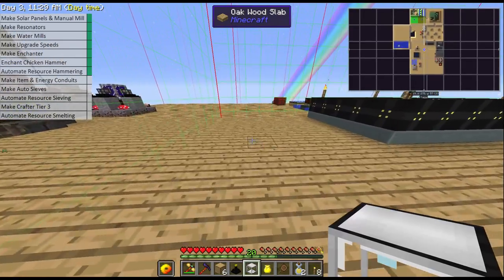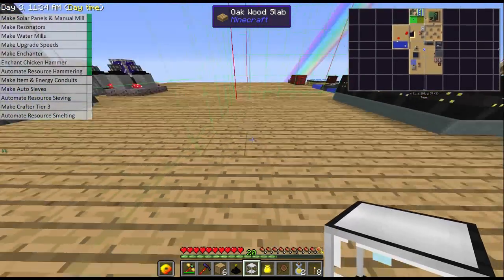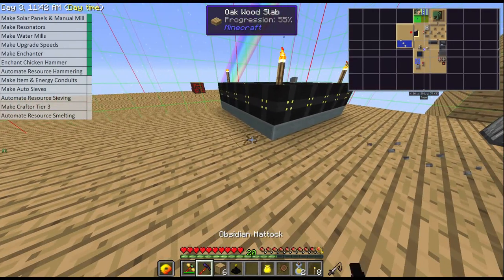Auto sieve requires power, so I am actually going to be lining them up along here and then feeding into a crafter. I'm just going to start here for now — this will need some power which is why we made our energy conduits.